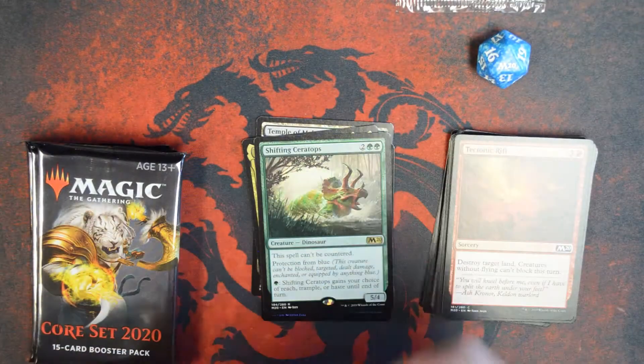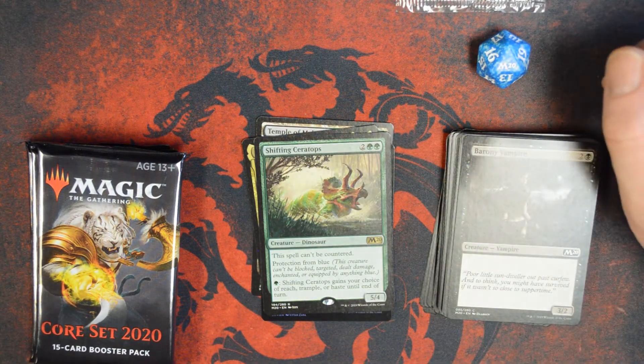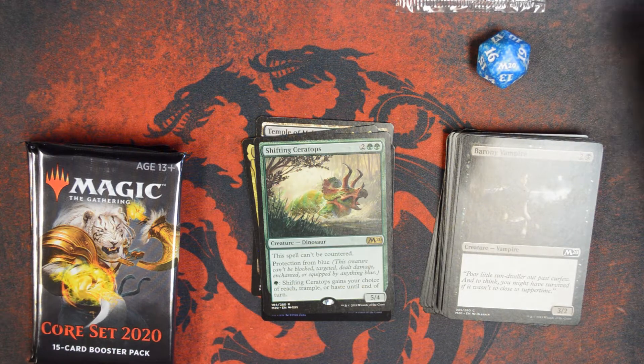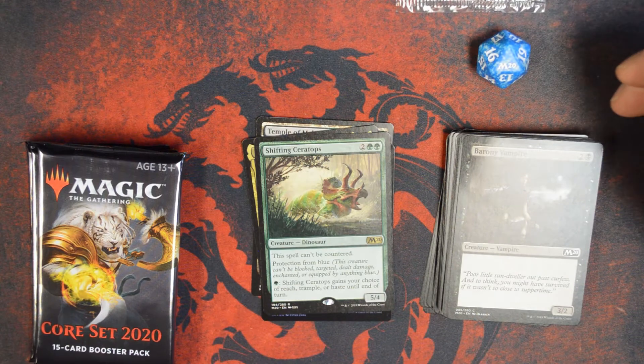Shifting Ceratops — this thing is amazing. For four mana, two green and two, we get a five-four body that can't be countered, has protection from blue, and we can pay one green to give it our choice of reach, trample, or haste until end of turn. Just a bonkers card, especially in limited.